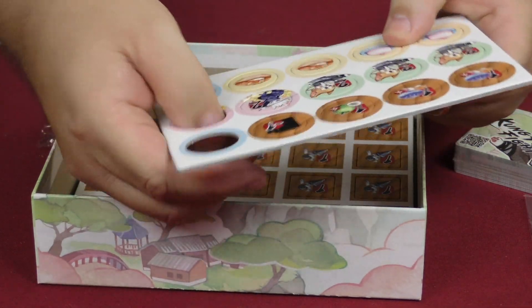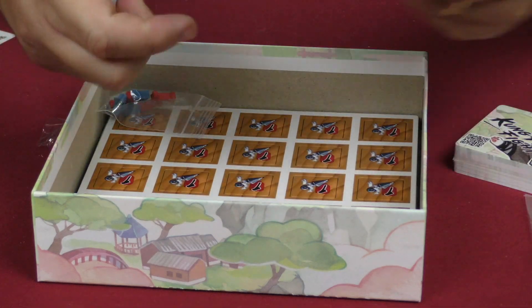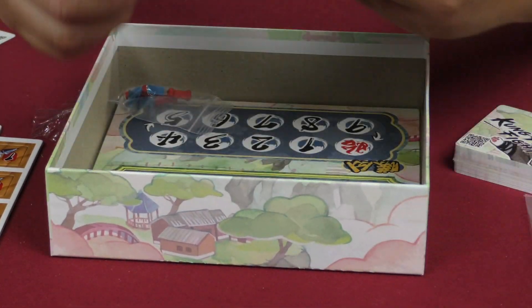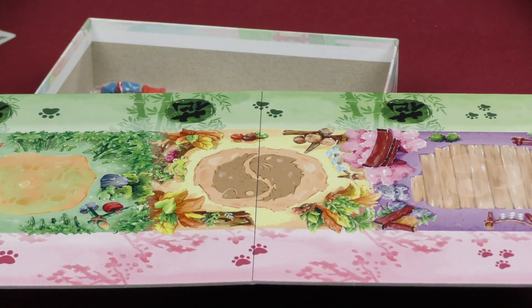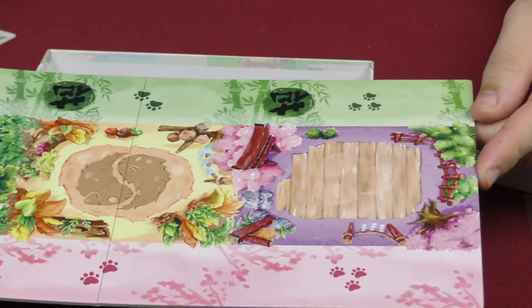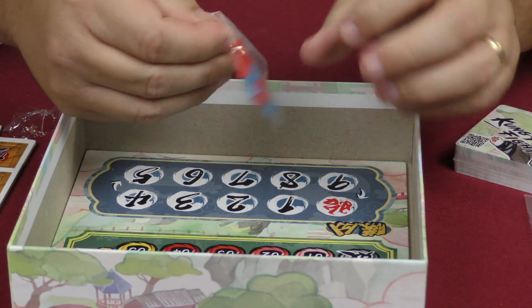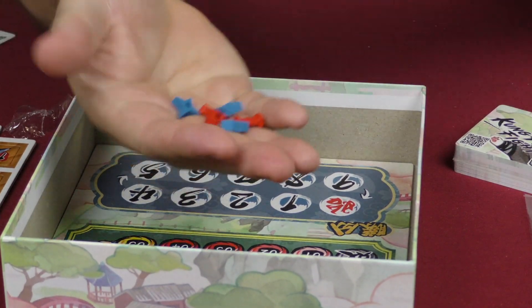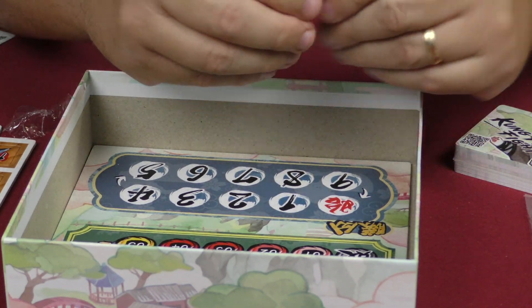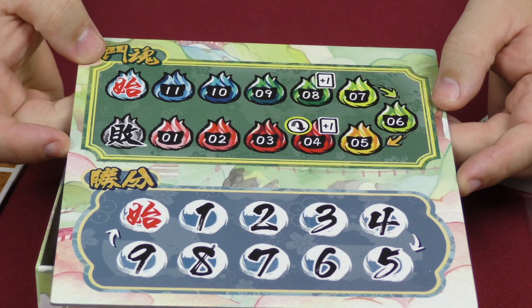The components punch out pretty well — nice and clean. This looks like the actual game board laid out for the different arenas of battle. It is just one-sided, but the artwork has a very pretty look to it. There are also some wooden doggy bones and ninja stars — those are cool components. And there's what looks like a scoreboard as well.